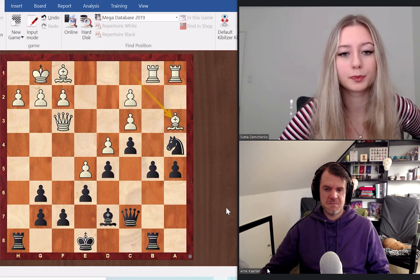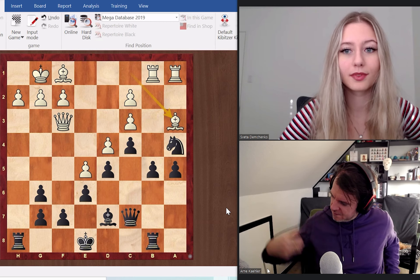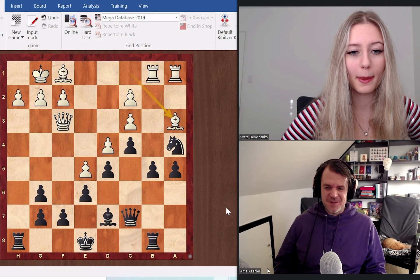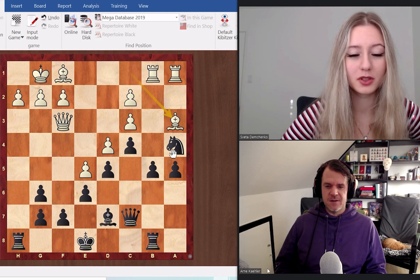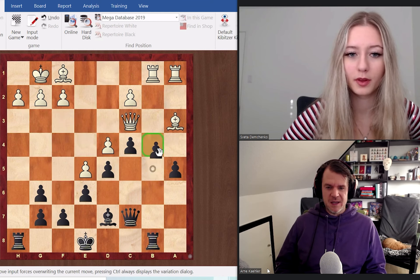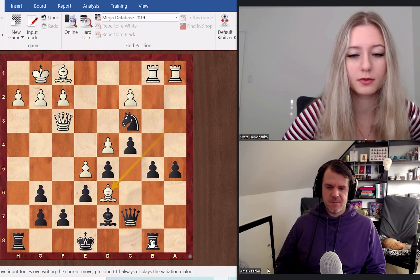Let's take a quick look at this position. There's a little tactic — I'm not sure if it's working — you could take the pawn on c3 with the knight, and once the queen takes back you could play b4. Exactly! Yeah, this would definitely be good, but I'm wondering if we can just go this first.